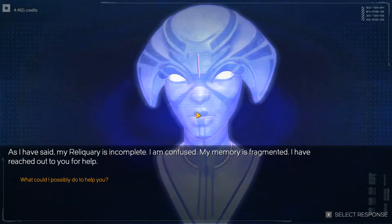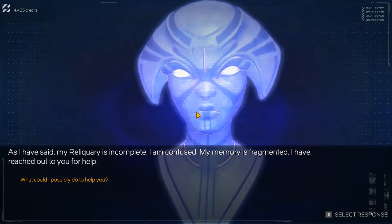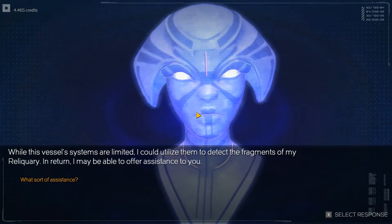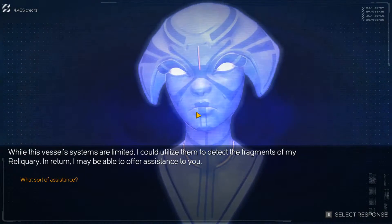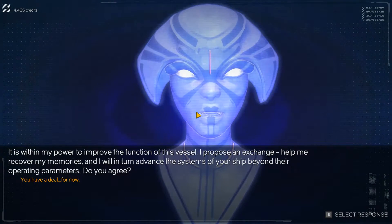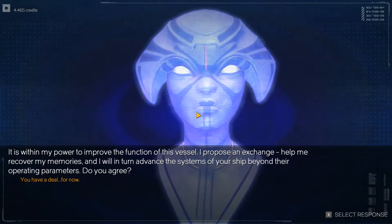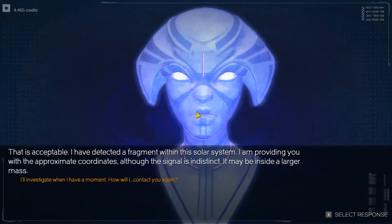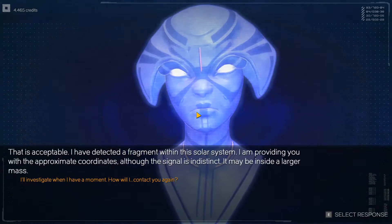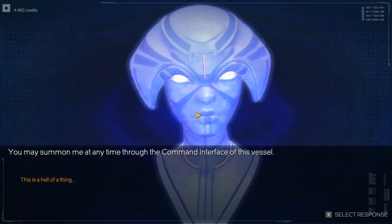What is it you want? My reliquary is incomplete — I am confused, my memory is fragmented. I have reached out to you for help. What could I possibly do? While this vessel's systems are limited, I could utilize them to detect the fragments of my reliquary. In return, I may be able to offer assistance. It is within my power to improve the function of this vessel — I propose an exchange: help me recover my memories, and I will advance the systems of your ship beyond their operating parameters. You have a deal for now. I have detected a fragment within this solar system and am providing you with the approximate coordinates — the signal is indistinct, it may be inside a larger mass. I'll investigate when I have a moment. This is a hell of a thing.